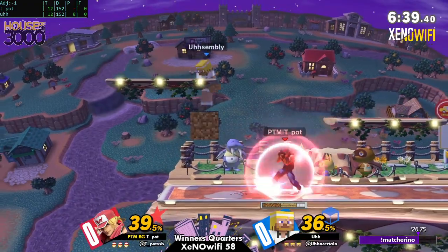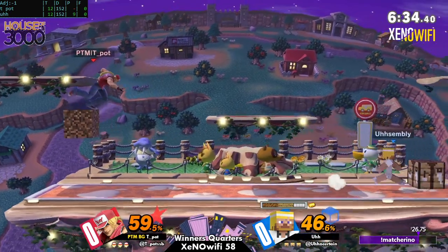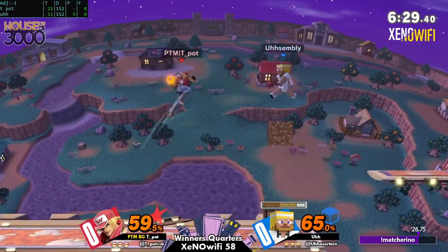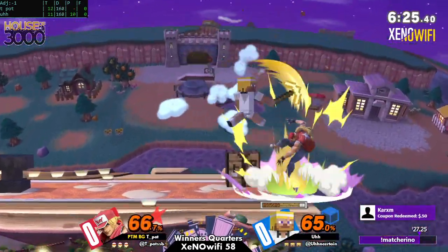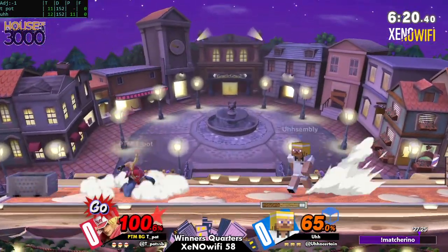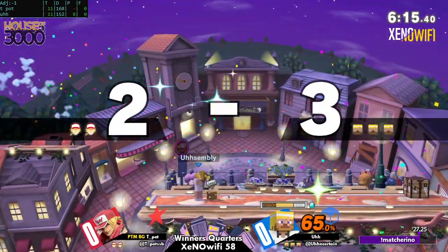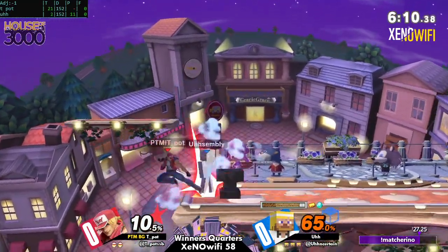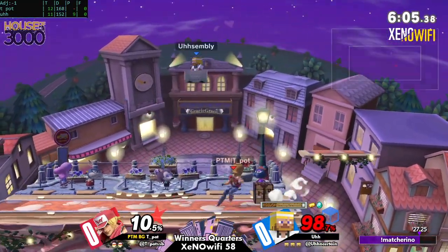That jab-jab power dunk — very good SDI from there. You have to SDI very hard up and in to get out, and especially at such an early percent that's really difficult. Correct me if I'm wrong, but you're a Terry main yourself? Yes. So Teapot — you'd already been talking about him at the beginning because he's also part of the Bro Guards, the Terry-only crew. That crew is six and one, by the way.